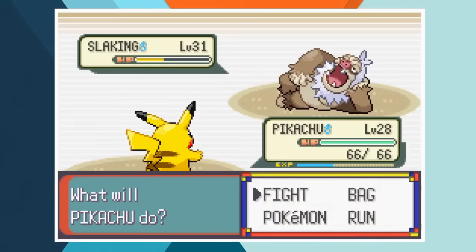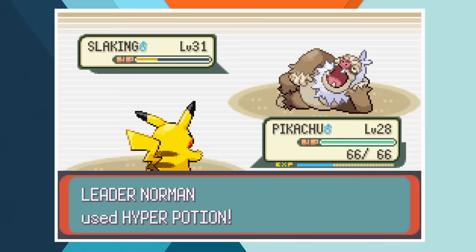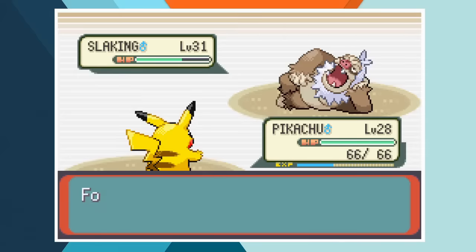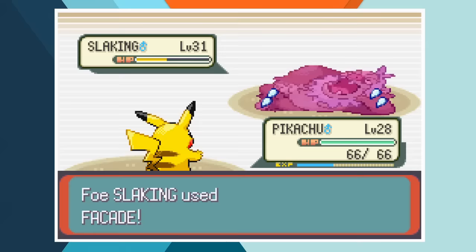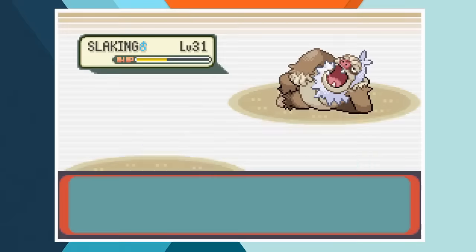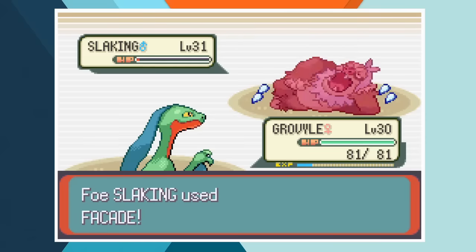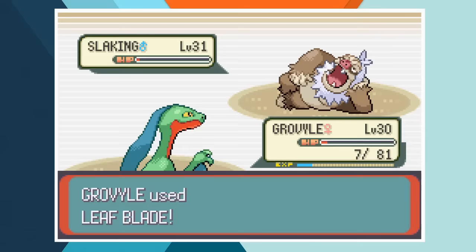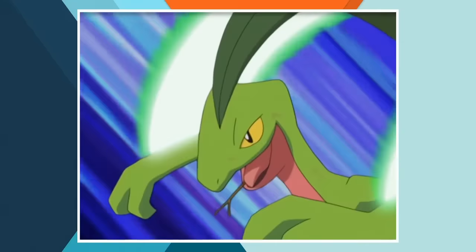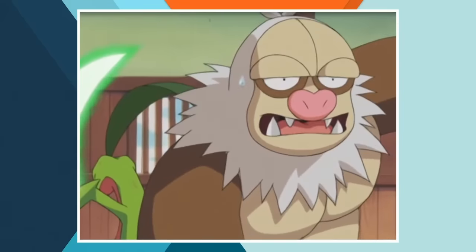We switch into Pikachu and he attacks with Thunderbolt knocking Slaking back into low health. Norman breaks out another Hyper Potion to heal up his ace. Between the healing up and loafing around, Pikachu gets off 3 consecutive Thunderbolts which brings Slaking back below half health. Sadly a single Facade absolutely crushes the electric mouse and we're down to yet another one on one. Grovyle comes in and with Slaking's ability in play she's able to get off a couple of Leaf Blades, leaving him with only a few hit points remaining. Facade connects again but Grovyle lives through it with 7 HP and lands a final Leaf Blade to win the battle and our 5th Hoenn Gym badge. This finish was literally straight out of the anime — I basically copied it beat for beat.